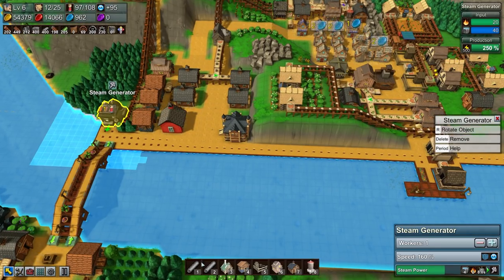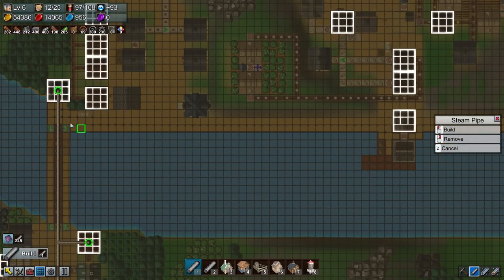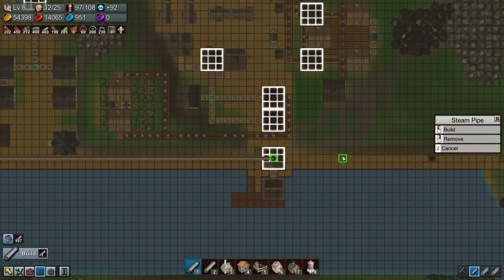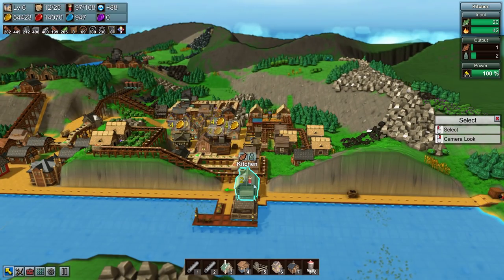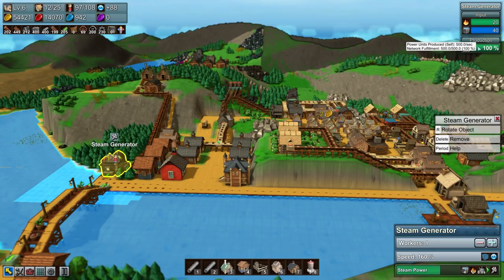250% production. I do want to hook up the kitchen as well — that was one of the other ones I'd want connected to the steam network. At this point I'd say my mills as well. How are we doing with power? Still doing good — 100%. So at this point I either need more people working it, or...